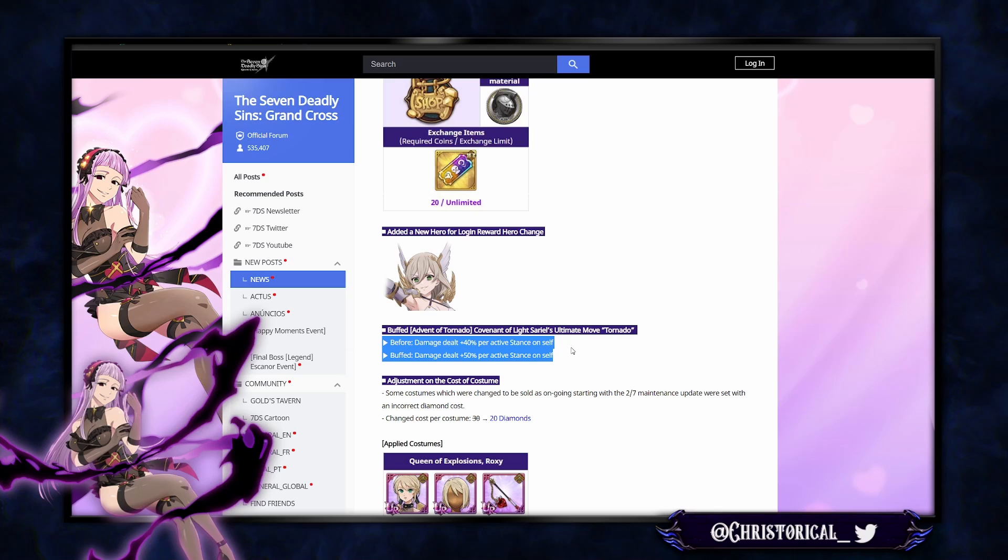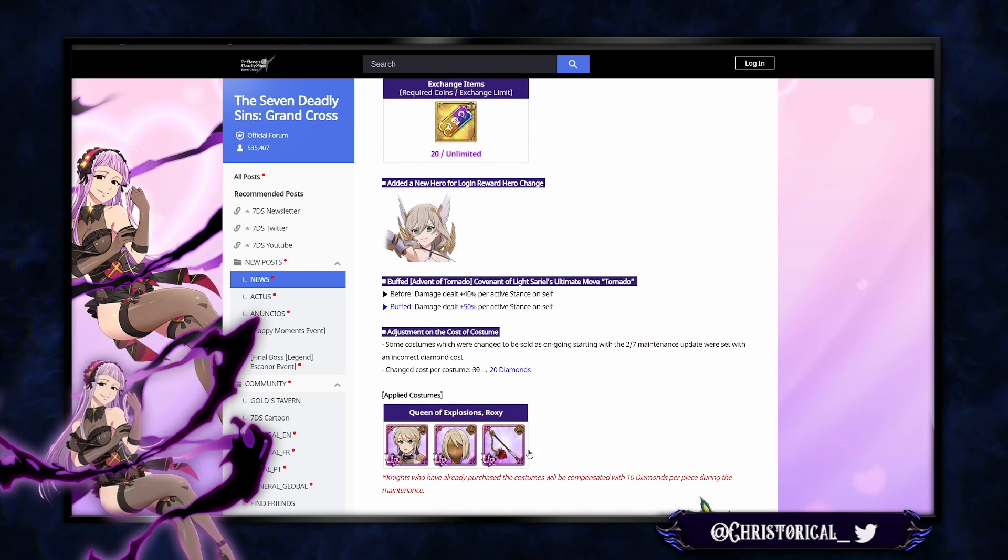There's a little buff to Sariel — 10% additional damage per active stance on self when he's ulting. Also, they changed the Red Roxy outfit pricing to 20 diamonds per UR piece. Anyone who already purchased it at the higher price will be compensated 10 diamonds per piece, so you get the diamonds back — that's good.